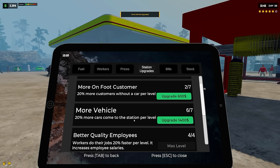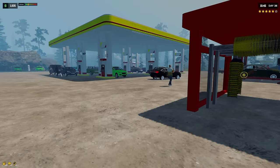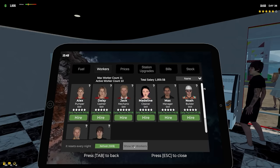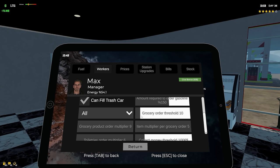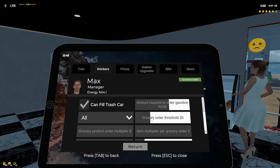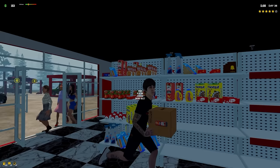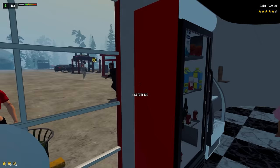More vehicles — 20 more cars per level. We want to get as many people here as possible to buy as much stuff as possible. This place smells bad — I wanted to look at whether our manager can handle toiletries. He can order multipliers four, grocery threshold order is 10, toiletry orders he can order six, up to nine items at a time. Let's kick the threshold up to 20. He's going to order more stuff at a time, and hopefully that'll take care of the toiletry situation.